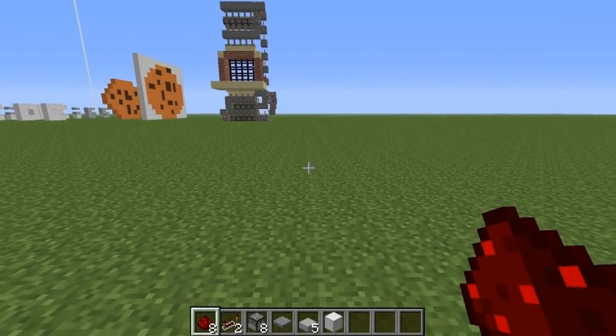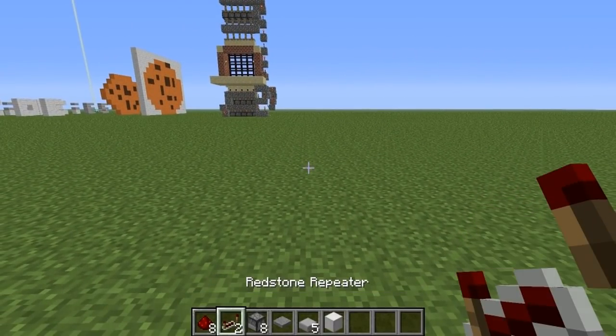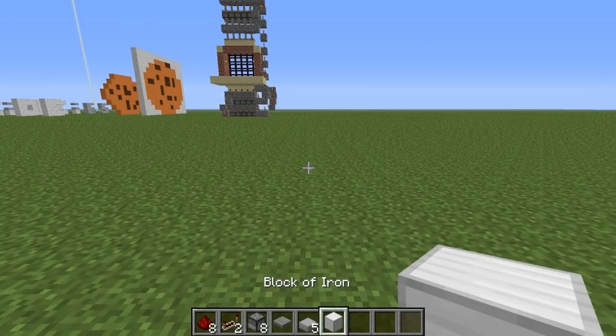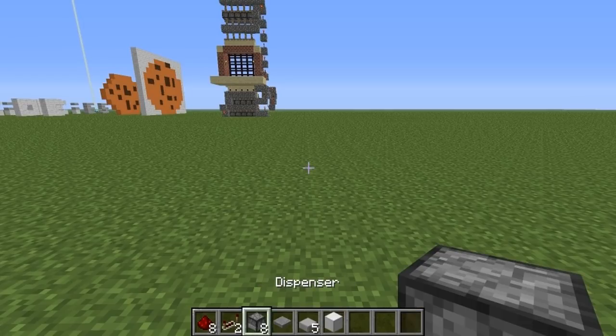The resources you will need are eight redstone, two redstone repeaters, eight dispensers, one pressure plate, five half slabs, and a block to help you place the stone slabs and also the dispensers.